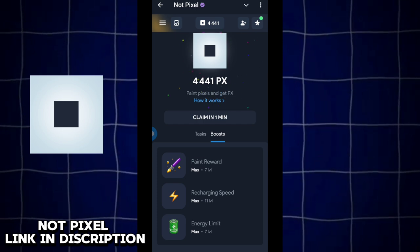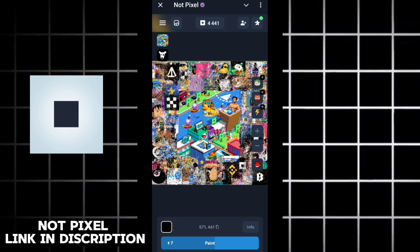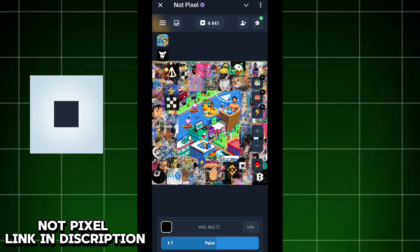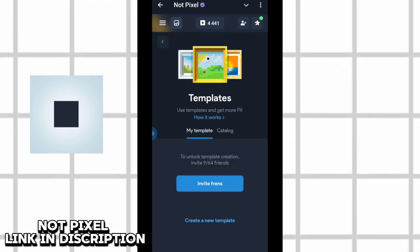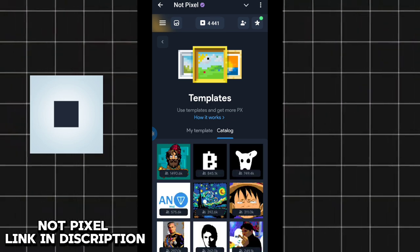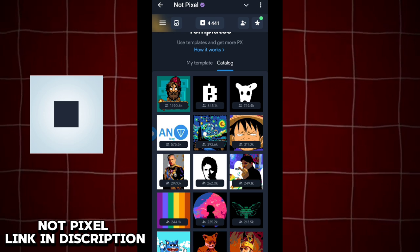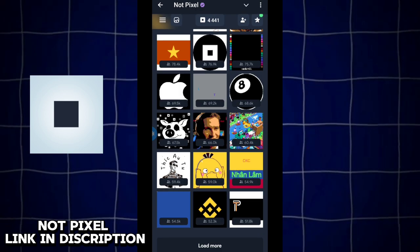Now, you can see this. We will see how we climb in the boost. You can max it. We will see how we climb in the PX token. Okay guys, we will see the emoji on it. You can see the cat login and select the cat login. You can see the dark side of the emoji.